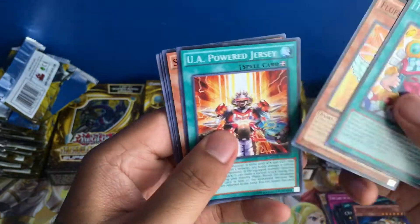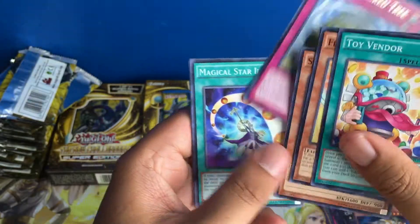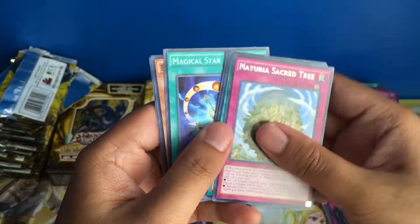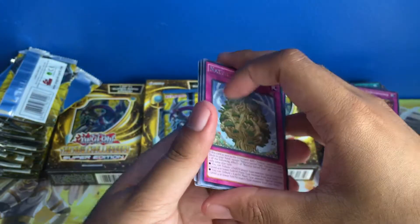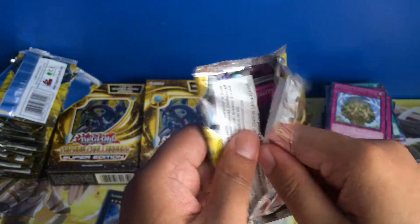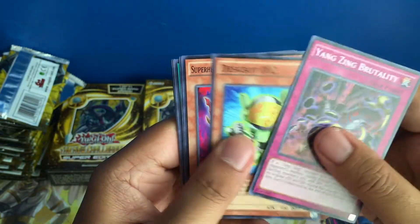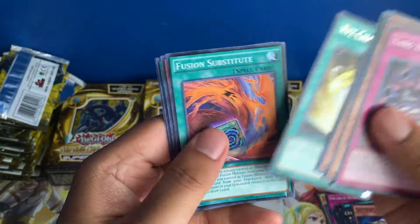Toy Vendor, Naturia Hound, rare Naturia Sacred Tree, Magical Star Illusion. I didn't know Wonder Balloons was in this set — the only other set I remember Wonder Balloons being in is the first Legendary Duelists set. Toy Vendor, rare Exchange Tactics, Fusion Sub. Last three boxes — let's hope we get Herald of the Arclight as a promo.